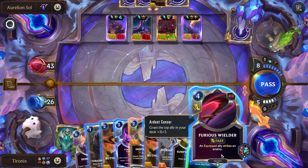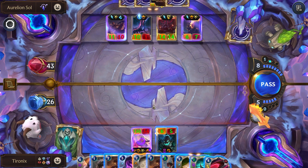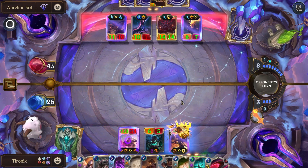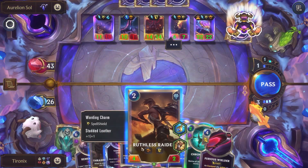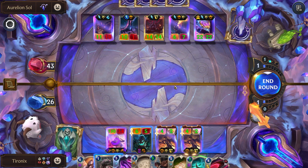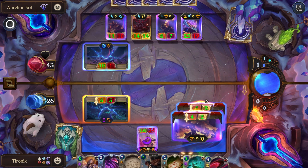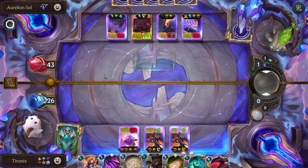I guess we'll use Furious Wielder to get rid of their Mind Splitter, although we know they're going to play Aurelion Soul. I think we actually just need to play some of our cheaper units because this is just going to get rid of one — we won't be able to do anything else really. They don't have the attack token. I guess we'll attack like this to at least get rid of the Mind Splitter. I'm really not sure about this — I feel like that was very bugged. Their Nexus took no damage.